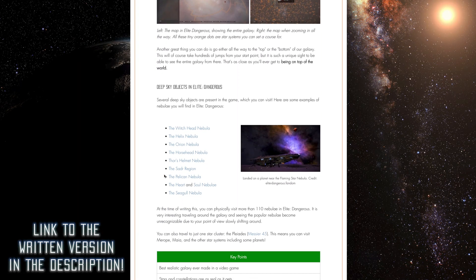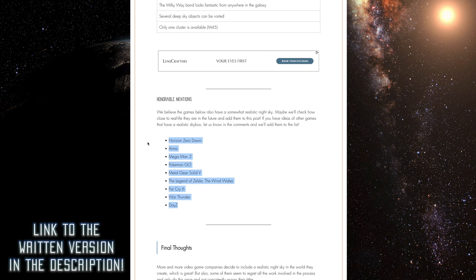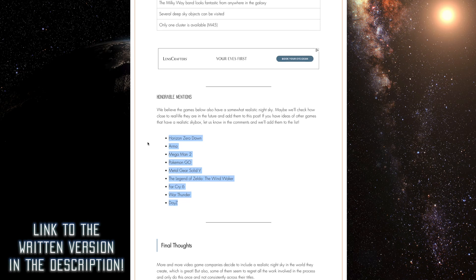We know of other games that have some good skies, and some that, well, tried. If you have other game ideas that you know have real skies, let us know in the comments — maybe we'll do a version two of this video and check out five or six more games. Just let us know what your favorite sky you've seen in a game is. We'll see you guys next time — we hope you liked this kind of strange video. We love the cross-sections of space, where space meets everything else. See you next time, and clear skies.